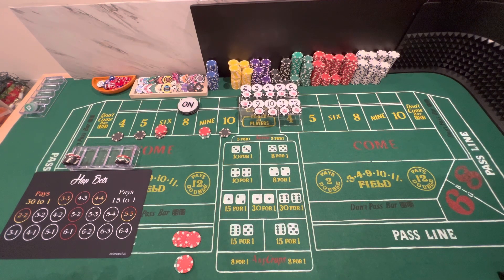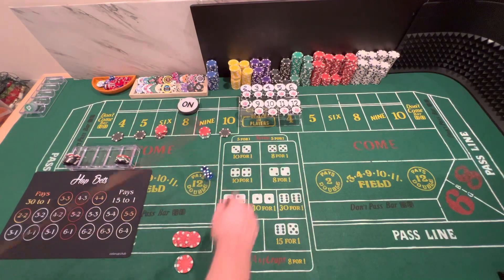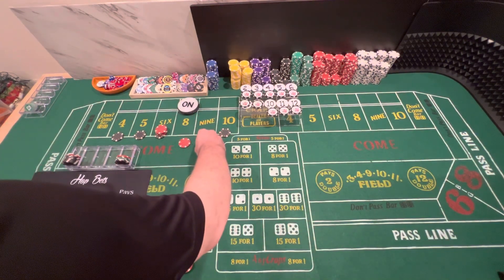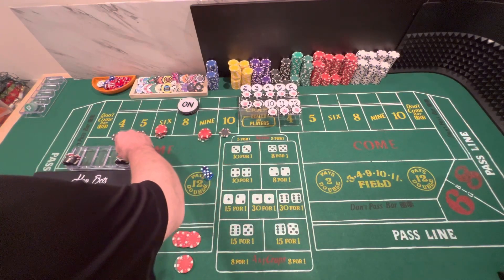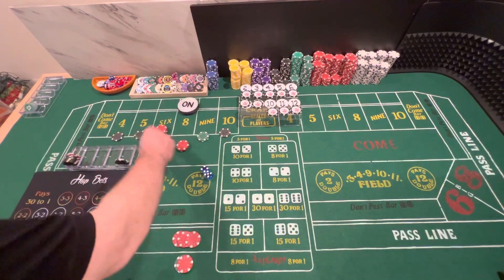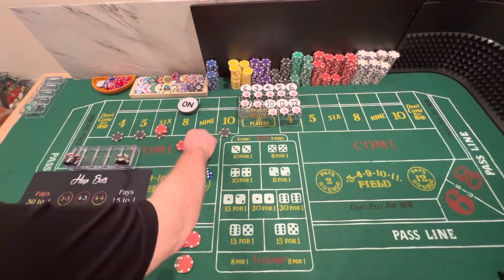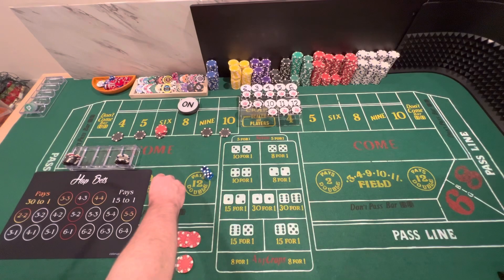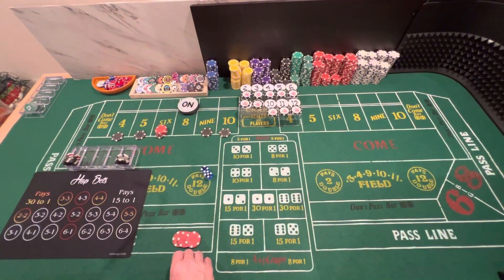We're going to go with the kissing aces again with threes on top. And we have a four-five, nine. Mark the nine — it's going to win $42. We're going to take from our bet profit and take the nine up to a hundred. And we're going to take our odds bet on the eight to $60.